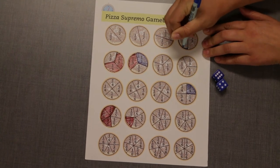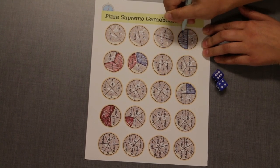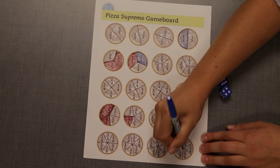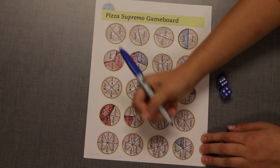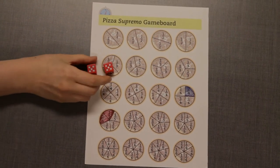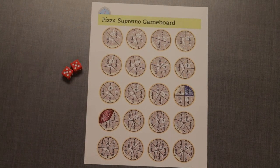The blue player can either shade 4 one-sixth pieces, 2 one-third pieces, or 1 one-half piece and 1 one-sixth piece. A player will need to determine which option will be more beneficial to them in order to claim the most pizzas.